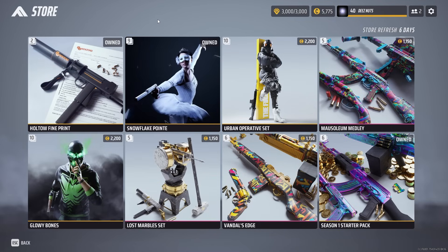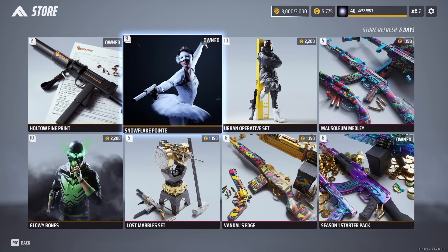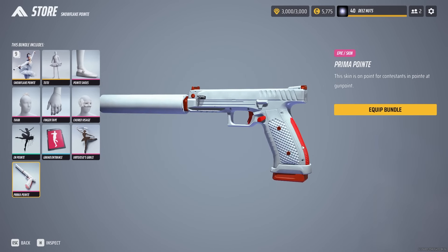If you weren't here for last week, we had the Holthole Fine Print and the Snowflake Point. That's where I was actually reunited with one of my favorite V9S skins. Of course, it wasn't for the whole collection, but I just really like that clean V9S skin.